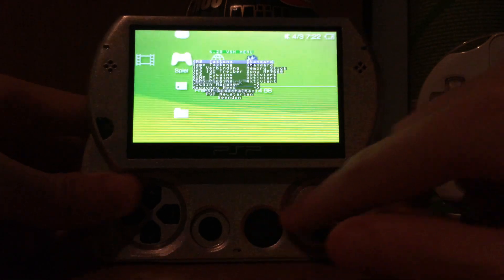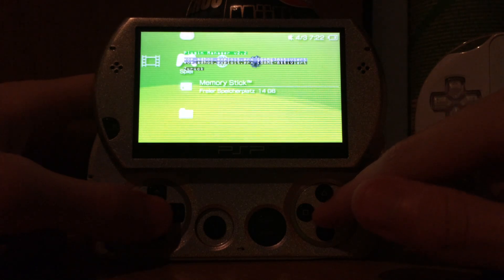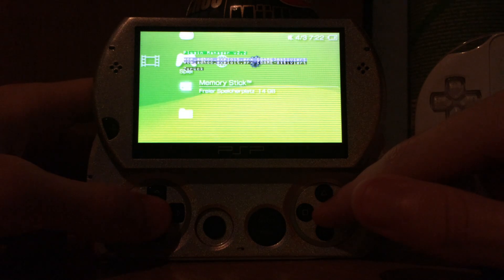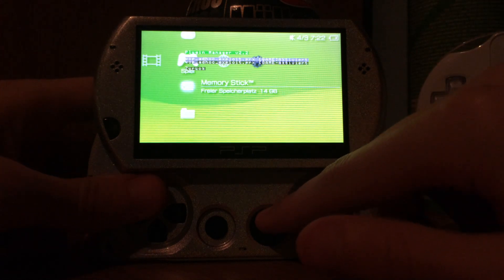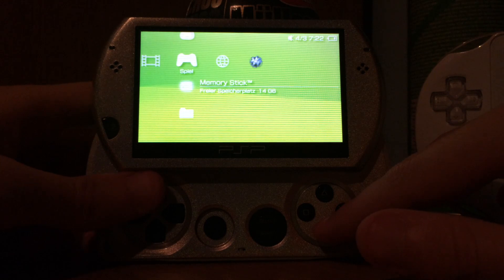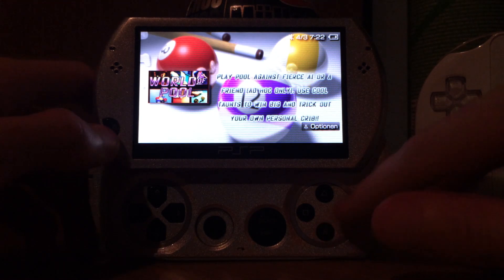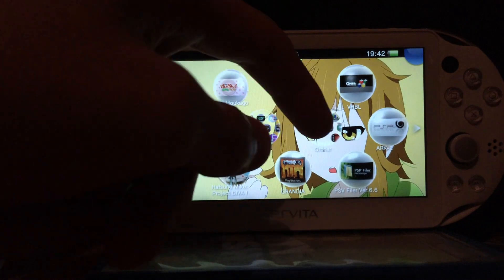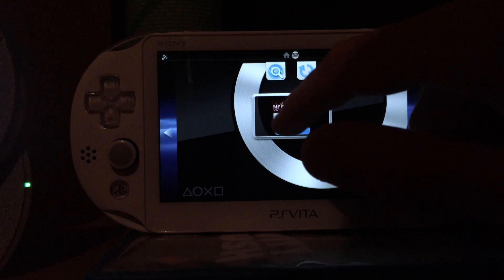On the hacked device — for example the PSP — you need to enable one plugin, which is called World of Pool Adhoc Exploit PRX. This is a plugin for the World of Pool exploit and it works via ad hoc. Ad hoc is the Wi-Fi connection between two PSPs when playing a game together. Enable the Wi-Fi switch on your PSP and enable the Wi-Fi function on your PS Vita, then start World of Pool on both devices.